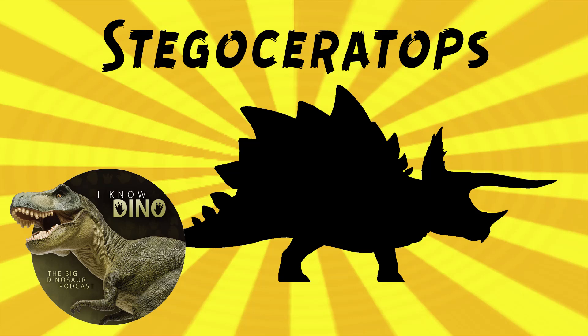If you look at a picture of this, it looks exactly half Triceratops in the front half and half Stegosaurus in the back. The front feet had five toes — yeah, the same as Triceratops. You can see Stegoceratops in Jurassic World the Game. You have to fuse a level 40 Stegosaurus and level 40 Triceratops to get it.